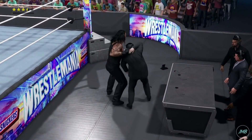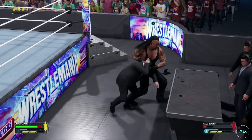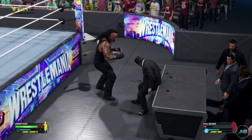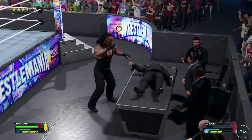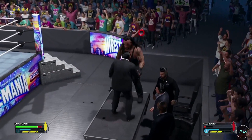First, you want to grapple your opponent. Second, press LB to bring your opponent to the announce table. Third, press RT and A at the same time to perform a finisher move through the announce table.